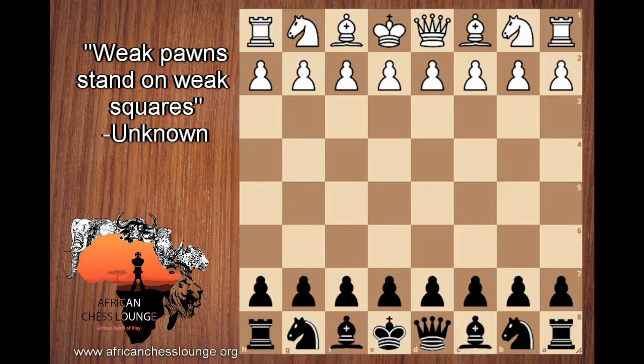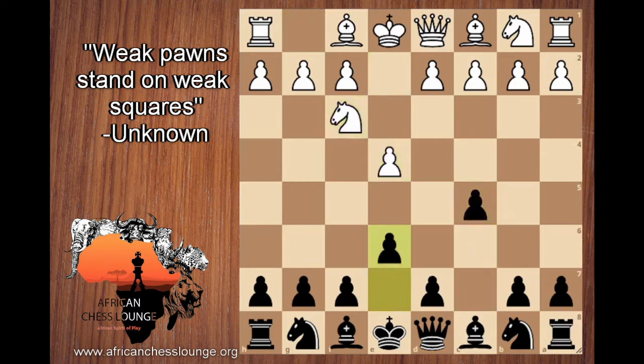We've got Dominic playing white and Flohr — F-L-O-H-R — playing black. This game was played in 1935, so another nice classic game. And we have a Sicilian.